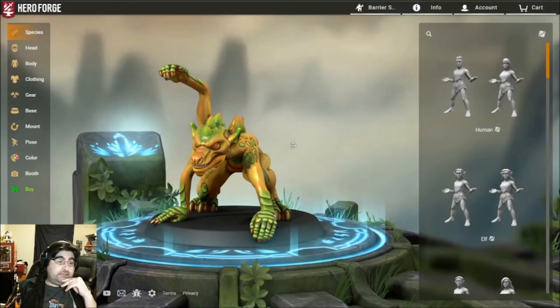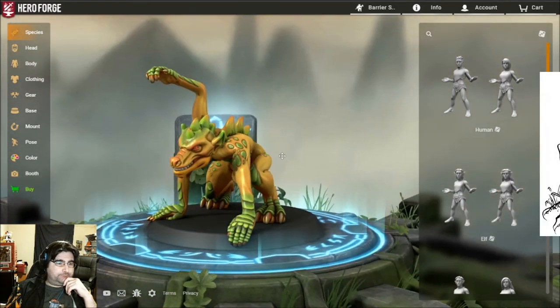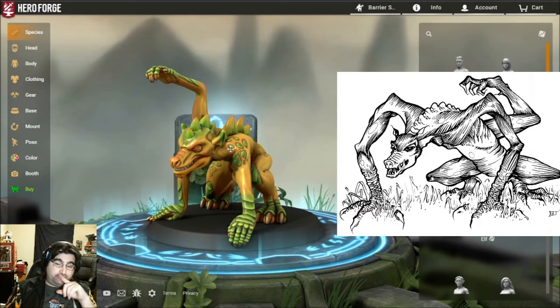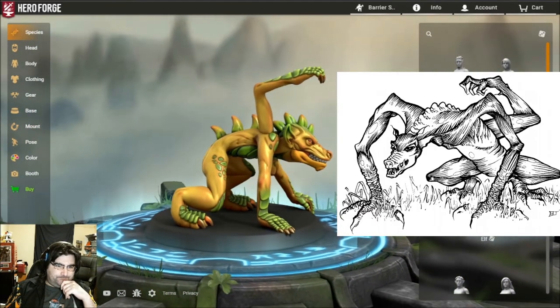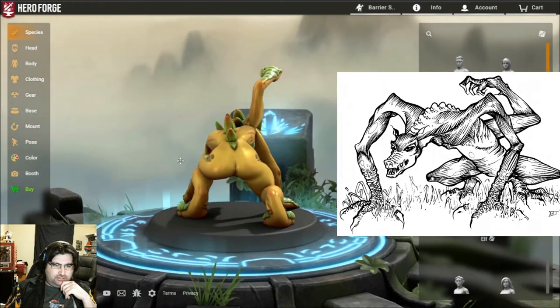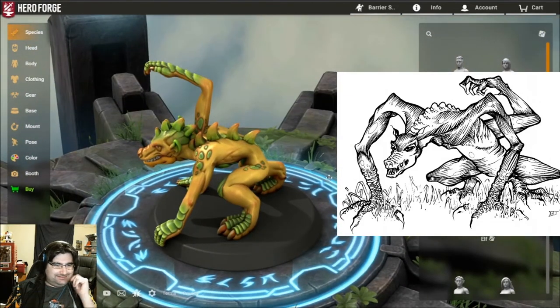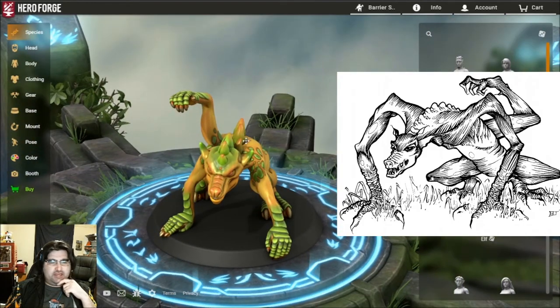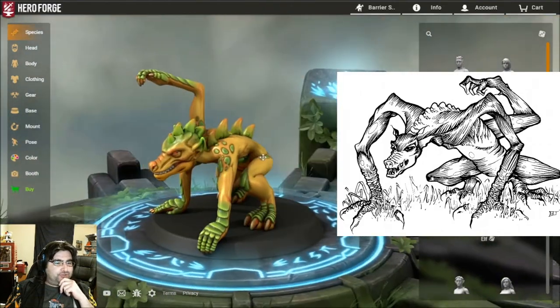One of the more unique entries in Expedition to the Barrier Peaks is the Squealer. This is what I ended up with, and here's the picture of what it looks like. It's probably one of the more unique creatures in that it actually has three limbs. Unfortunately the Hero Forge toolset was a little restrictive — I couldn't put the arm coming directly out of the back, and you can't put a hand on the end of a tail.